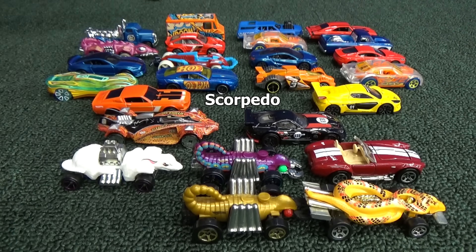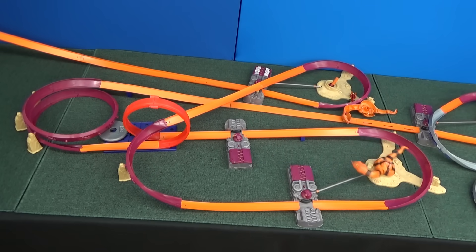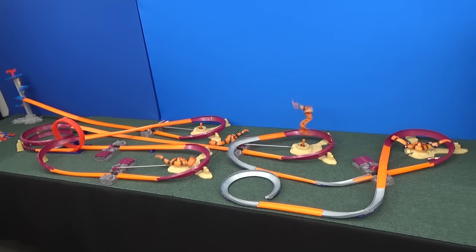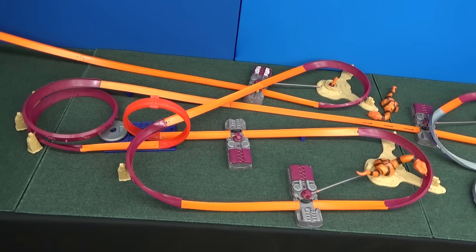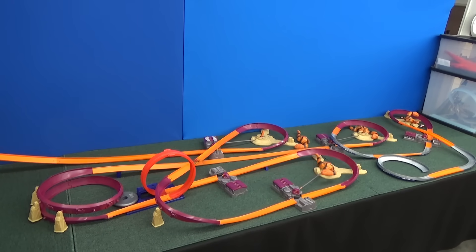First up: Scorpido. Scorpido defeats a snake, so Scorpido does not lose a chance — first chance again. I thought the snake was going to stop Scorpido, but Scorpido had something else in mind. Second chance. Last chance, unless Scorpido knocks off another snake. Into the winner's circle — successful!